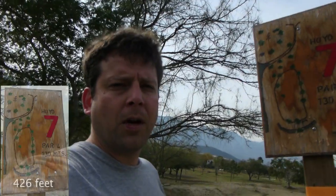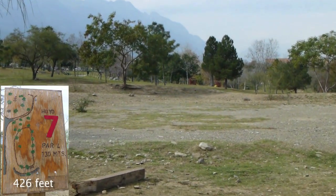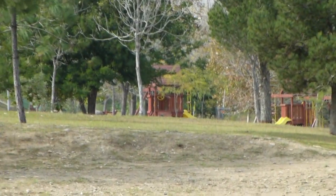Hole seven is 130 meters. This is the second longest hole on the course and it's a straight shot — all the way down there by the playground.